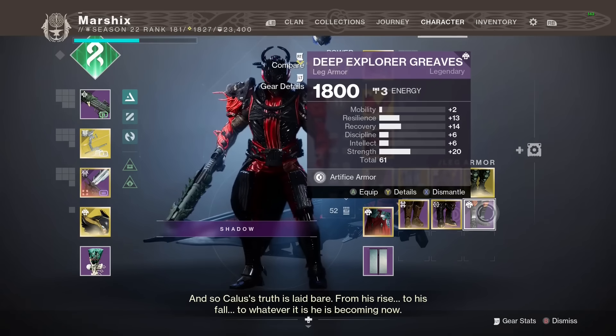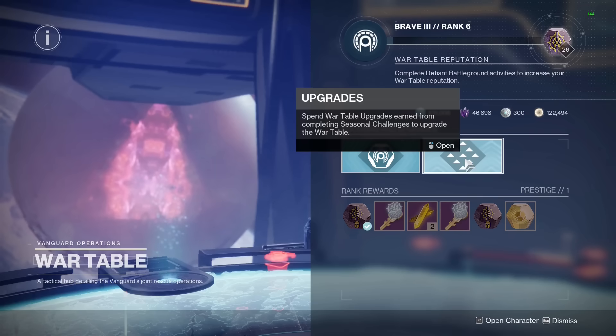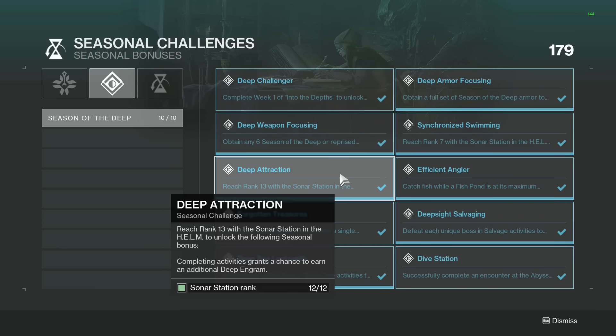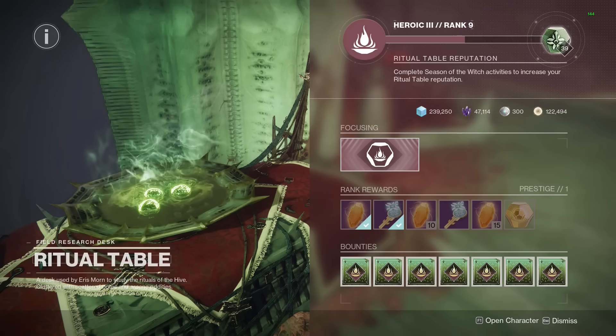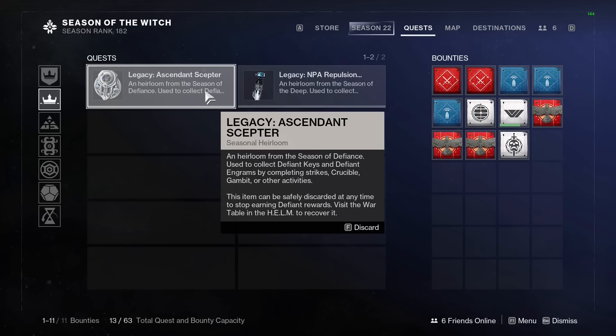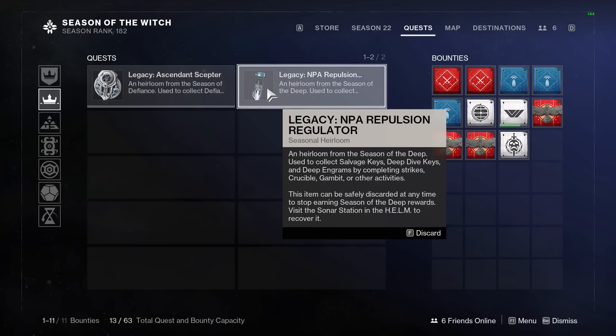So instead of doing that, you should do this. First thing to do is unlock the following upgrades in the helm: Defiant Sojourner from the War Table, Deep Attraction for the Sonar Station which you can find under Seasonal Challenges, and the Ritual Table upgrade is just built in. Get whatever the equivalent upgrade is in the current season if you're watching this in the future.